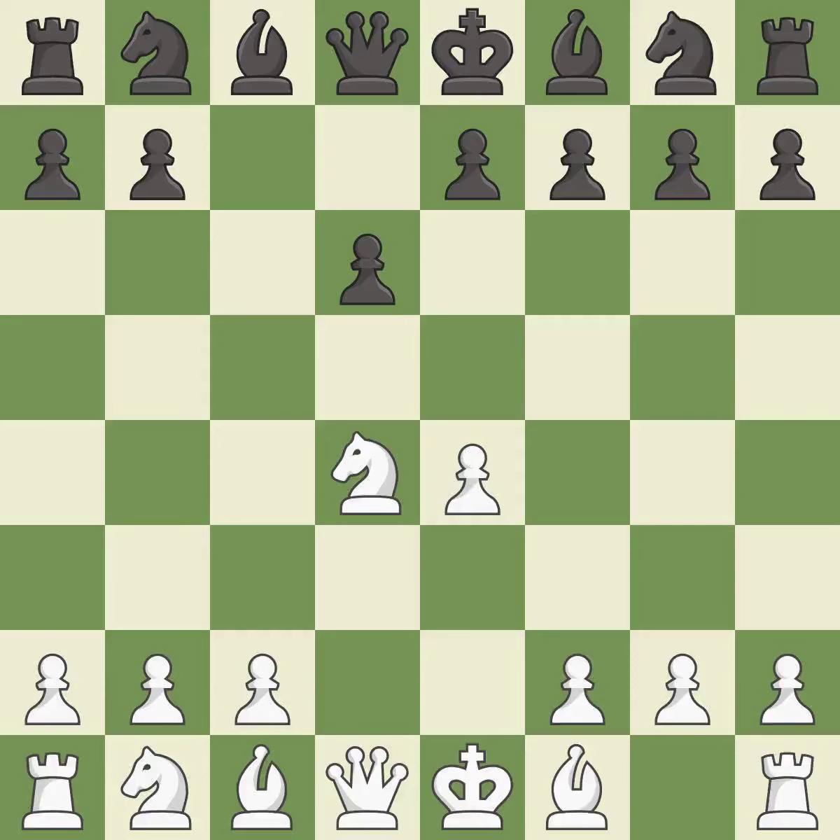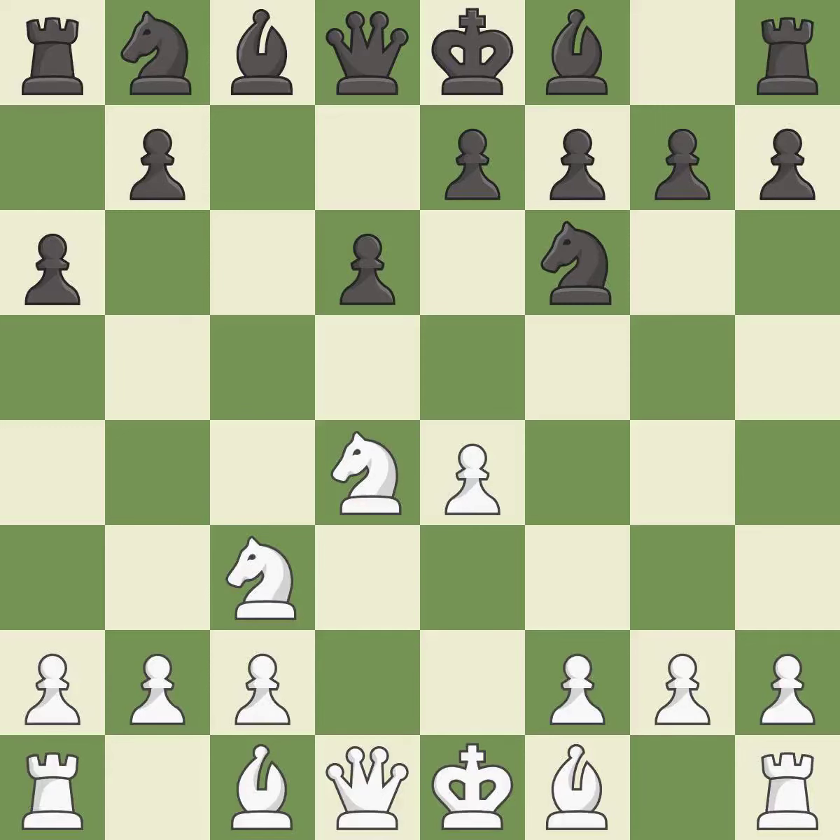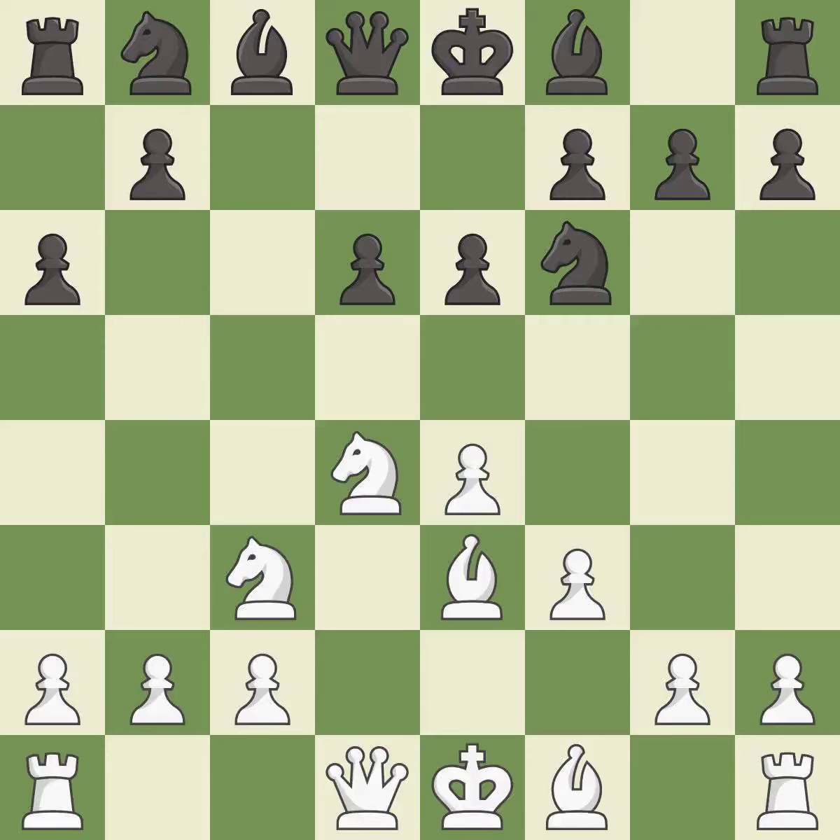Nxd4 recaptures the pawn and activates the knight in return for having one central pawn versus black's two central pawns. Nf6 develops the knight toward the center and attacks the undefended e4 pawn. Nc3 defends the e4 pawn and starts to develop on the queenside. a6 prepares the queenside pawn advance b7-b5, and also prevents white from playing the bishop or knight to b5. b3 supports the strong d4 knight in the center. e6 controls the d5 and f5 squares and allows the dark-squared bishop to develop to e7. f3 reinforces the e4 pawn and controls g4. b5 gains space on the queenside and controls the c4 square. Qd2 develops the queen off its starting square, getting it into the action.